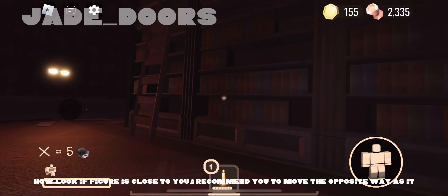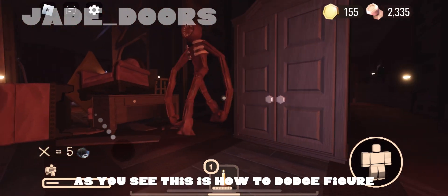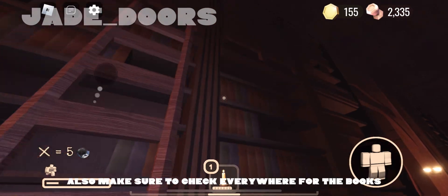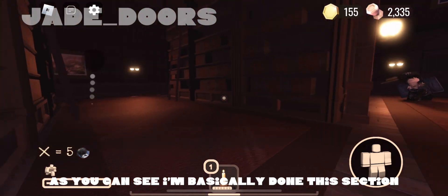Now look, if Figure is close to you, I recommend you to move the opposite way as it. Do you see the shapes on the bottom left corner? Yes, you need those for the code. As you can see, this is how to dodge Figure — I just went the opposite way as it.